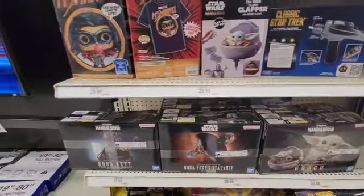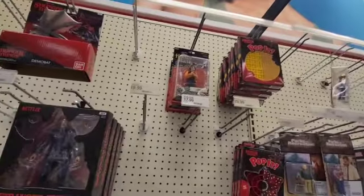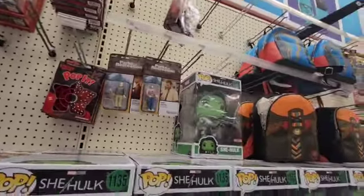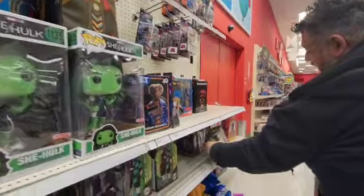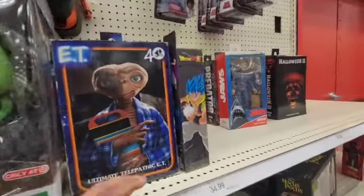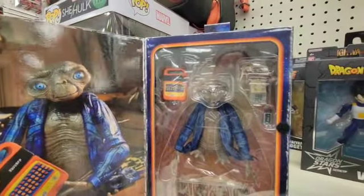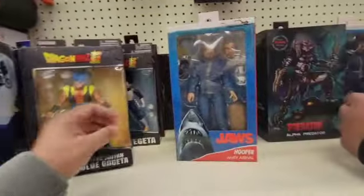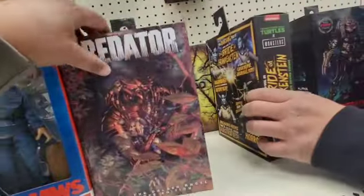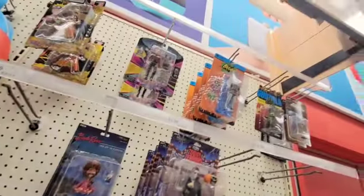Here's Jurassic World, and then the NECA section. Apparently for this line there's Winnie and Billy, which I didn't get but should have — or you can get all three together right here. And there's ET with his little Speak and Spell, and then Jaws and Predator. Did I buy this one for you already?